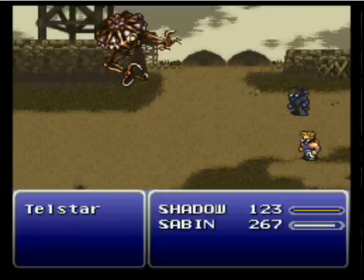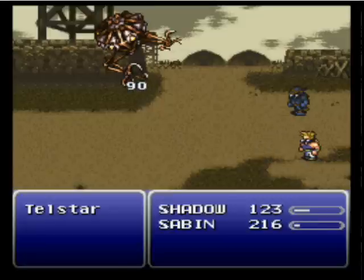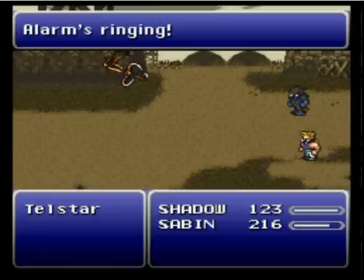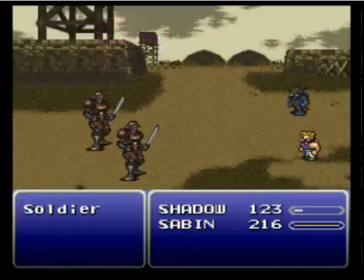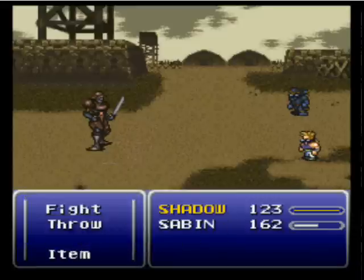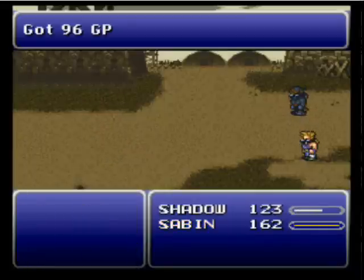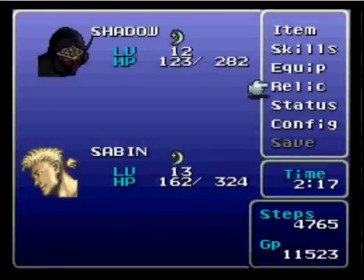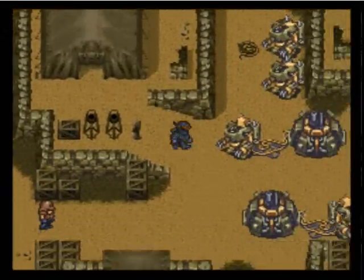I'm trying to be a little more conservative. Shadow won't trigger the Berserk counter by throwing Shurikens, so just keep doing it. If you take too long he's going to call some Soldiers, but they're easy — they'll probably go down in one hit, maybe two. Pretty easy fight; so far the game's been nothing but easy fights. We receive a Green Beret — I recommend equipping that to Sabin, not to Shadow, because Shadow can just run away at any point. He could leave next battle for all I know. That's all the items right now.